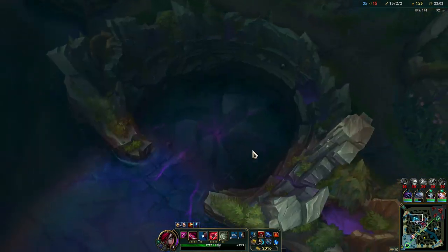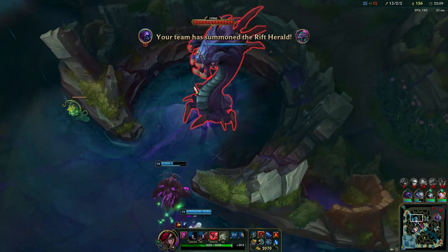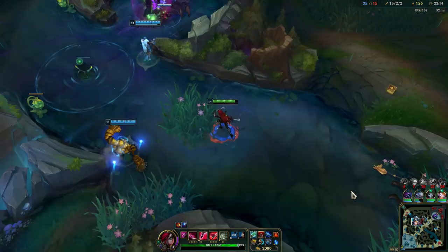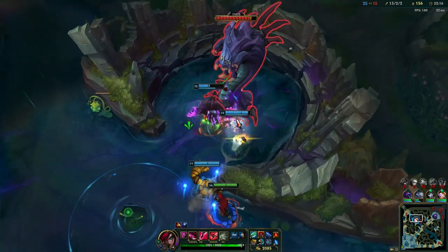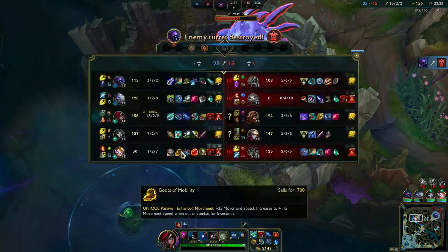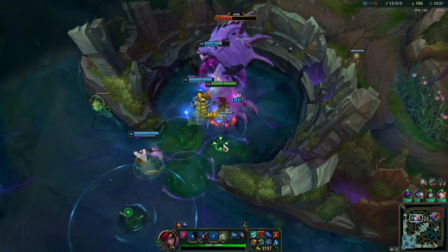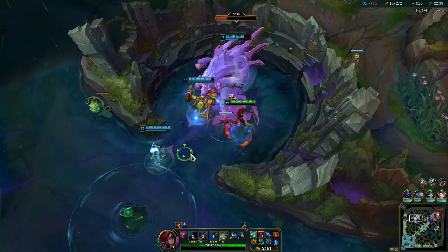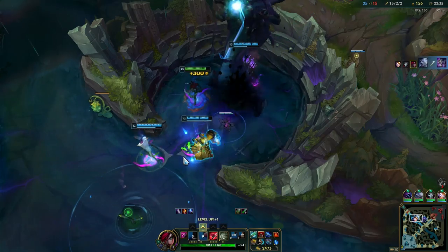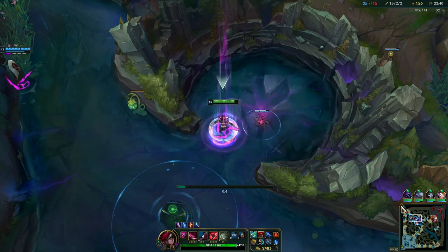The Baron — we should actually take it. Since this patch I can't really see the icon for Baron on the minimap — I'm not sure why, probably a bug. Jax is taking the inhibitor, that's good. Now we have Zhonya's Hourglass, so now it's much safer for us to just straight out dive the enemy team. We can bait out a lot of abilities.